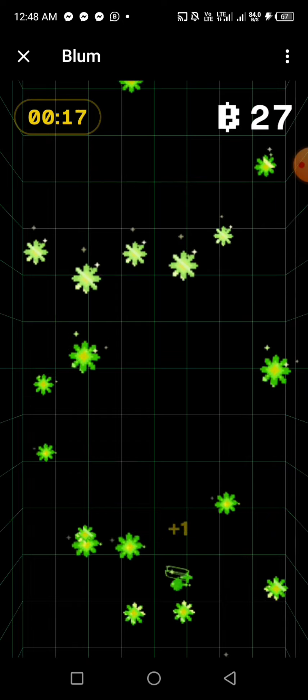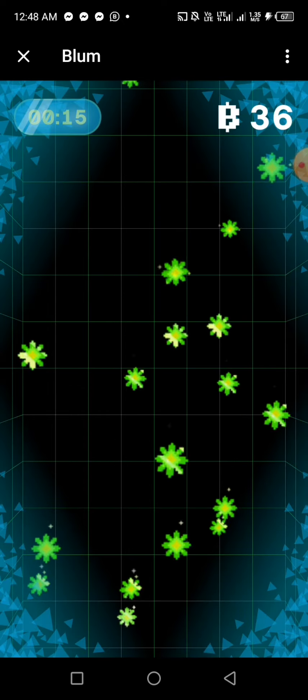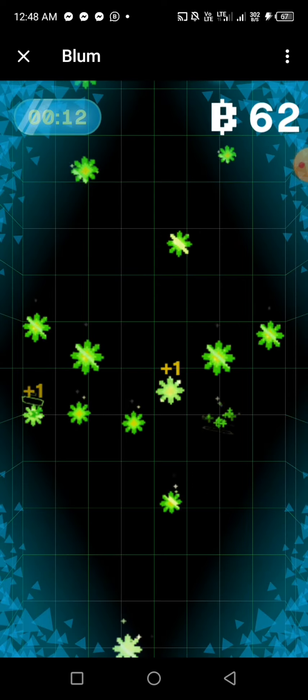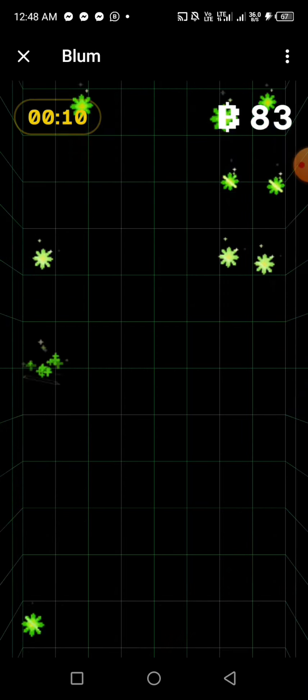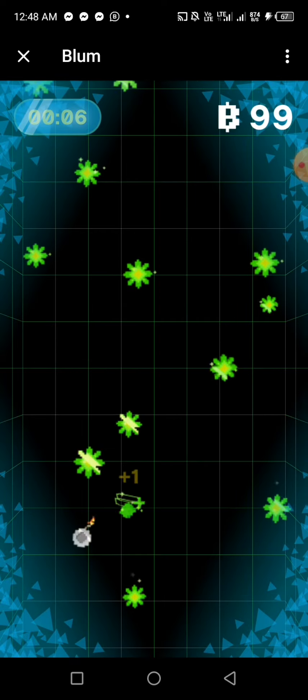You see that one that looks like a bomb — don't touch it, or you're going to lose everything. Now I touched the ice, and when you touch the ice it's going to freeze the green leaf so you can tap it again. So the ice is actually helpful — it freezes the screen for you.